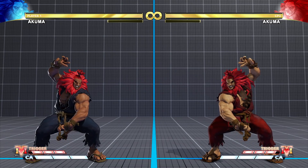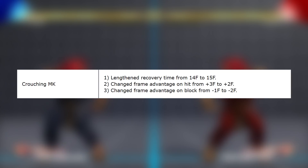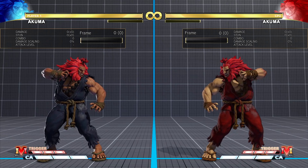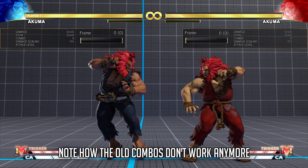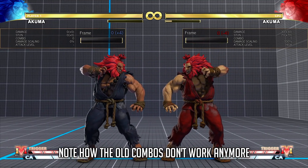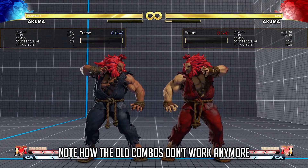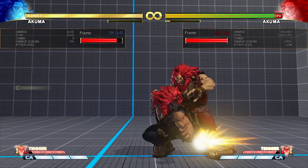First off is the Crouching Medium Kick. Capcom's notes say: lengthened recovery time from 14 frames to 15 frames, changed frame advantage on hit from plus 3 frames to plus 2 frames, and changed frame advantage on block from minus 1 to minus 2. Akuma's Crouching Medium Kick was one of the best before the patch — only minus 1 on block, combo-able on hit, and cancelable. There are no changes to the hitstun or blockstun; only the recovery is changed, so it will work in the same cancels.